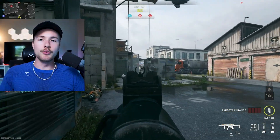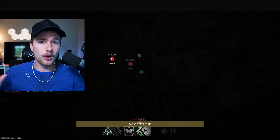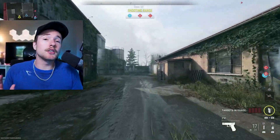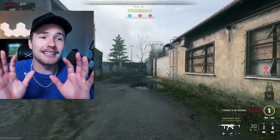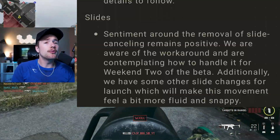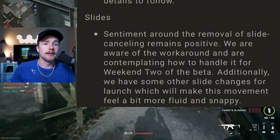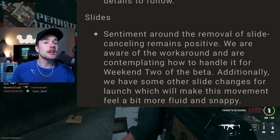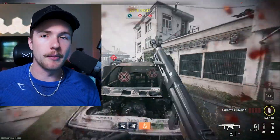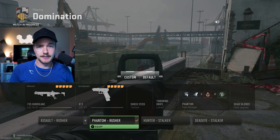There are two options here: either take out slide canceling completely for when the full game comes out so there's no workarounds, or just bring back the same slide cancel from Modern Warfare 2019. Either one. I don't want to be breaking a controller every two weeks because I'm hitting a 10-button combo to slide cancel. They did release something already post-beta: 'Sentiment around the removal of slide canceling remains positive — we want to keep it out. We are aware of the workaround and are contemplating how to handle it for weekend two of the beta. We have some other slide changes for launch which will make movement feel more fluid and snappy.' I have no clue what that means. By the looks of it, they don't even really know what they're going to do with the whole thing.